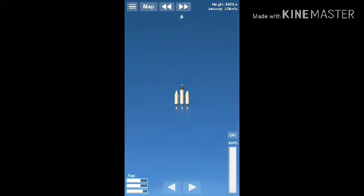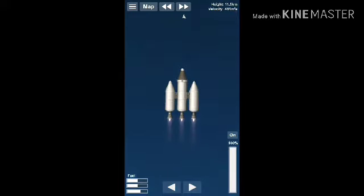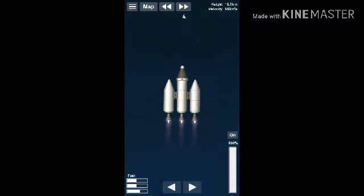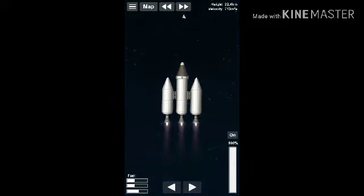We can zoom out like this — everyone knows how to zoom. We can use the arrows down here to turn and steer toward the moon, but I'm not going that way right now. There is another bigger engine, but I prefer this one because that one uses a lot of fuel and the fuel finishes fast, even though it reaches your destination faster.